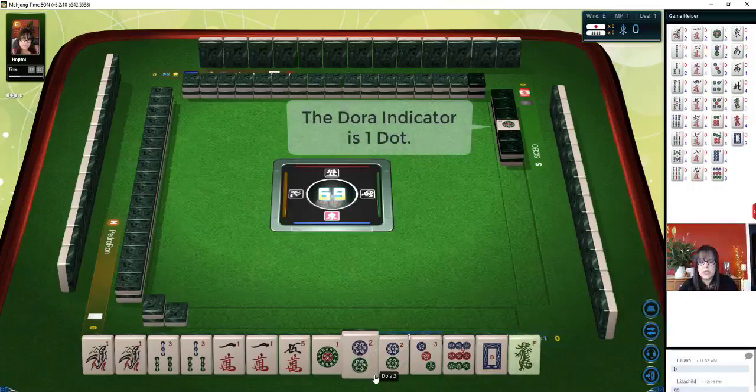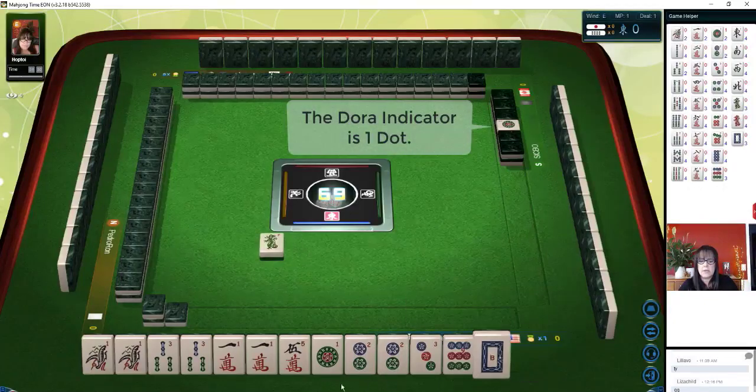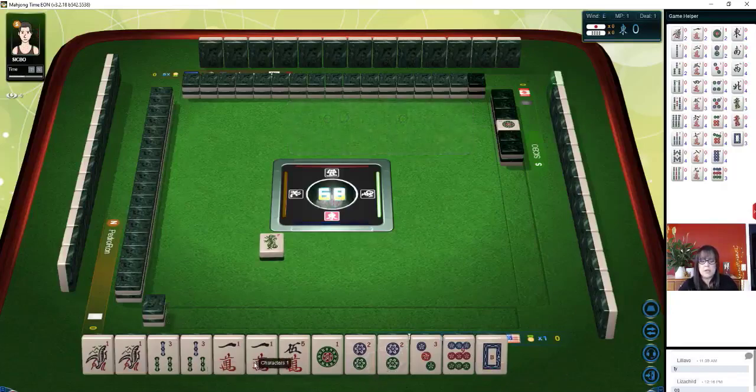We're the dealer. Two dot is Dora. Let's get rid of single honors. We're set up here for all pung including Dora, the two dot. We also have one, three, one, two — all pairs.